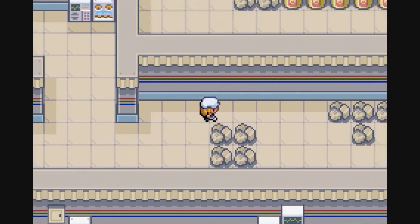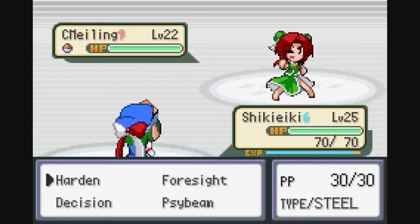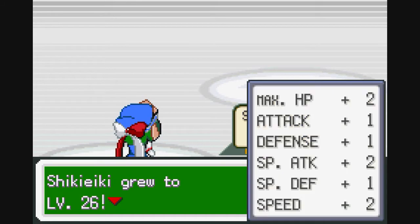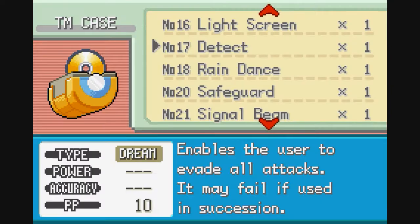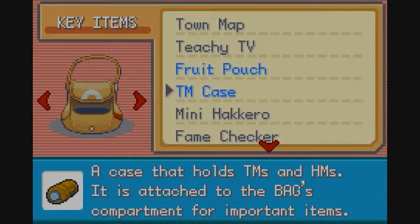Teleport. Thunder! This is the only time you can find Thunder. I might use it because level 70 is a long ways away. Thunder does 120 damage but accuracy is only 70 — may also paralyze the foe. That tends to be the trait for these super high-power abilities — lower accuracy. So actually I'm not going to worry about learning it yet.